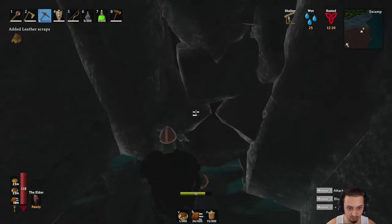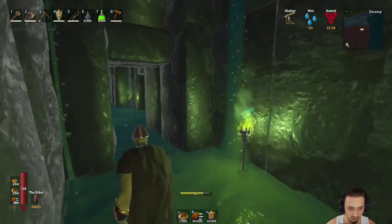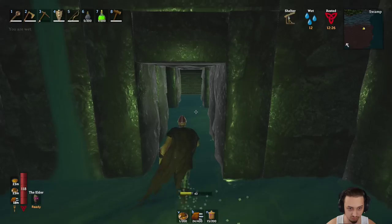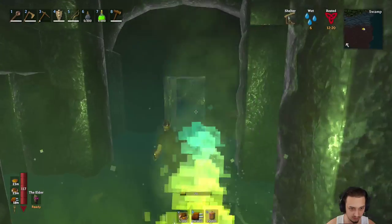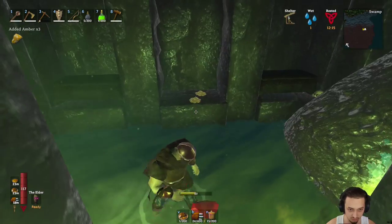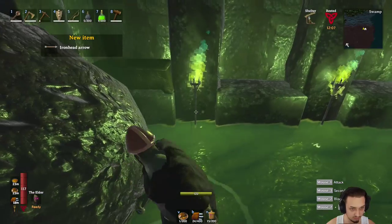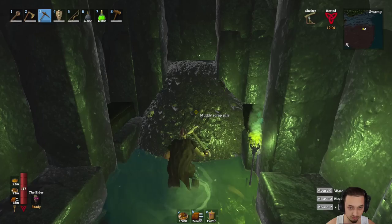All right, we'll head back downstairs and see if there's anything down here. I don't see anything yet - this is the way we came from. Oh that's right, we also opened up a new room. Up here there's nothing - but here, there's a bunch of chests! Forgot about that. We got some amber, rubies, gold - and then in here, nothing really. Oh, iron head arrows - nice! A bunch of iron - nice! Take that.